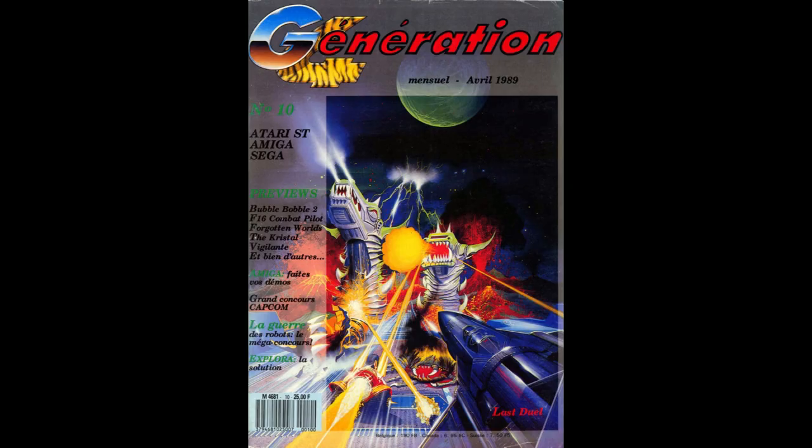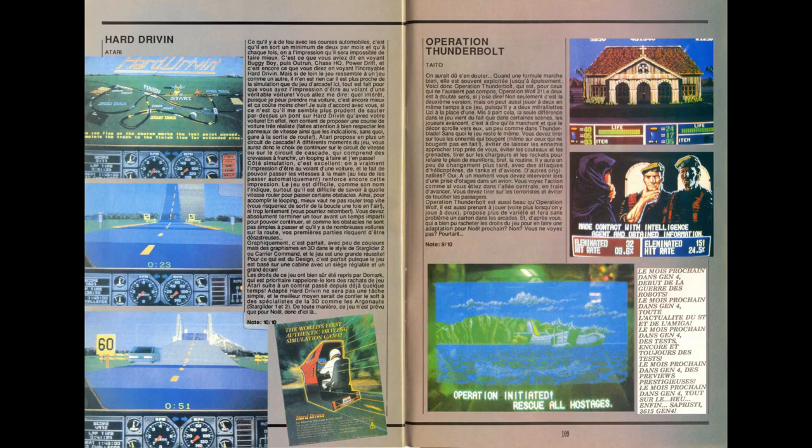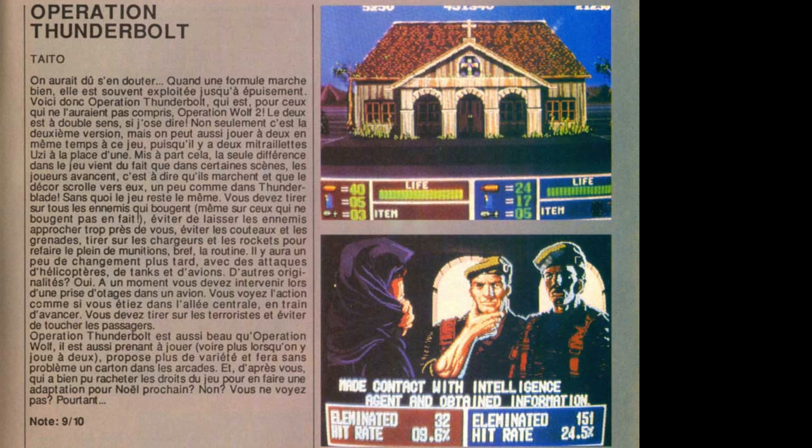On commence cette revue de presse avec le test de la version arcade dans Génération 4 numéro 10 d'avril 89. À l'époque, Génération 4 possédait une rubrique arcade où il testait les derniers titres. Ils mettent 9 sur 10 à Opération Thunderbolt : « Opération Thunderbolt est aussi beau qu'Opération Wolf, aussi prenant à jouer, voire plus lorsqu'on y joue à deux, propose plus de variétés, et fera sans problème un carton dans les arcades. » Et c'était déjà Océan qui était sur les rails pour l'adaptation.